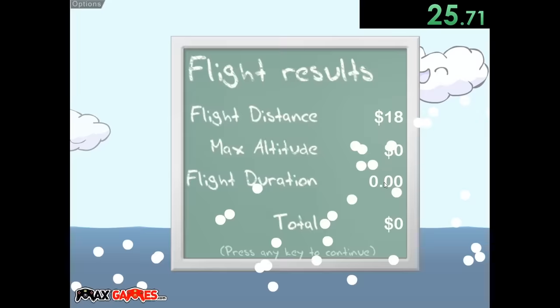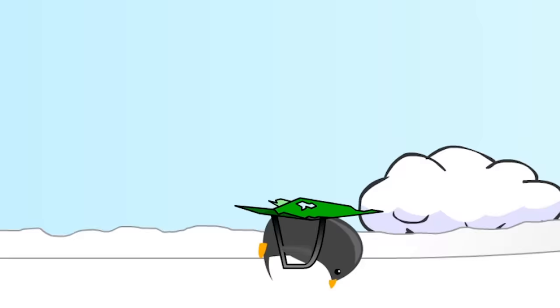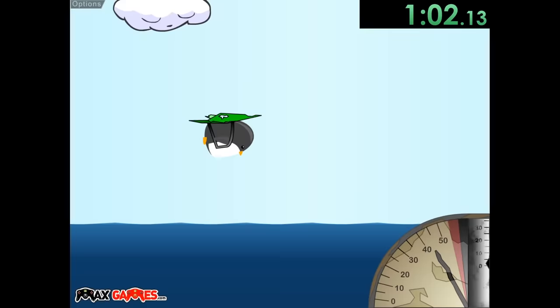I upgraded my acceleration and I hit the water twice instead of just once — that was great. With the achievement we got, we got a little extra money and now we can buy a glider. We're actually getting our first steps of starting to be able to fly. Is it the best glider in the world? Not really — you can see there are holes in it. I feel like this is a safety hazard, but it's good enough for our penguin. So we get that, get another achievement, and we can increase our acceleration a little more.